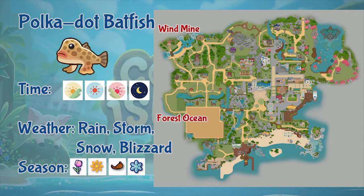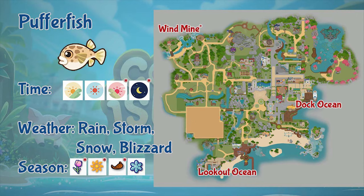Next is the polka dot batfish. This fish can only be found in the wind mines and the forest ocean. You can fish it the whole day in rain, storm, snow, and blizzard weather, but if you're in the mines any weather is possible, and it appears throughout the whole year. Next is the pufferfish. Pufferfish can be found in the wind mines and the ocean dock and lookout areas. You can fish it during morning and afternoon, but in the mines you can fish the whole day. Pufferfish appear every season, but during spring, summer, and fall you can only fish it in the mines.